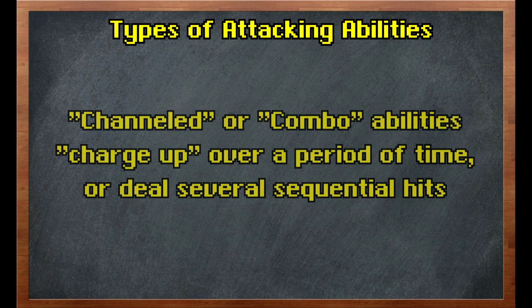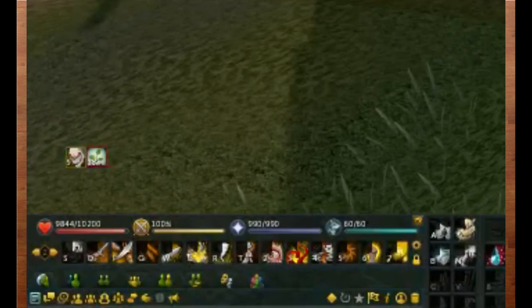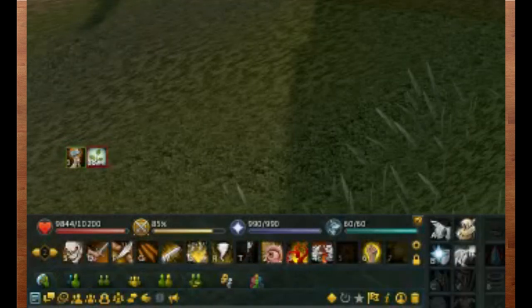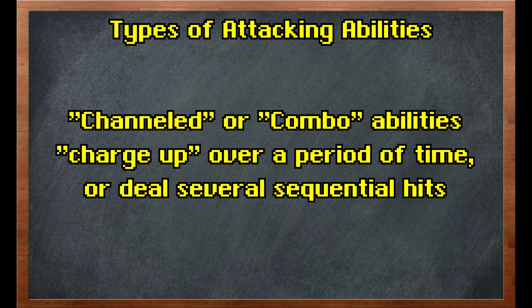The last category of attacking abilities are called channeled or combo abilities, and these charge up over a period of time or deal several sequential hits. These abilities are often labeled as combo attacks in their ability description. The easiest way to tell whether you're using a channeled ability is that the ability's icon will appear on your debuff bar while it's channeling, complete with a timer giving you an idea of how long is remaining. This works for all abilities except Smoke Tendrils, which does not appear on your debuff bar despite being channeled. Channeled abilities can be cancelled or interrupted by you activating another ability, moving from the spot where you originally used it, or your opponent using a stun.